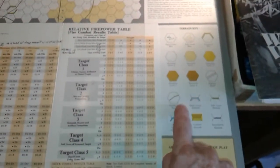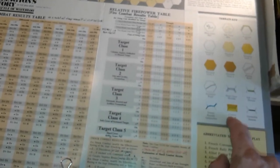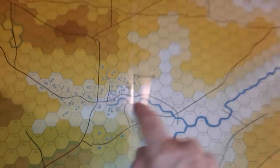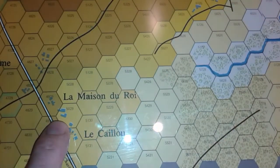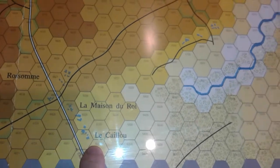I'll give you a quick battleground tour. We've got the necessary charts and tables here — sequence of play, terrain key — and the terrain movement costs are only one or two types, so not much needed there. Plancenoit is here, so historically the Prussians came on there and made their way down here with much fighting occurring in that area. We have La Maison du Roi and La Belle Alliance here.